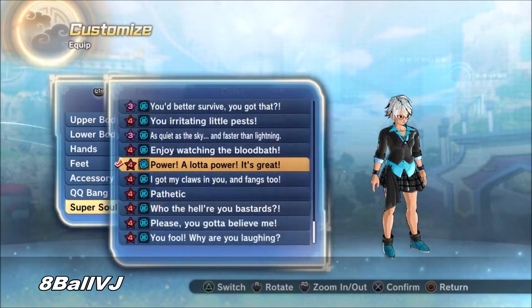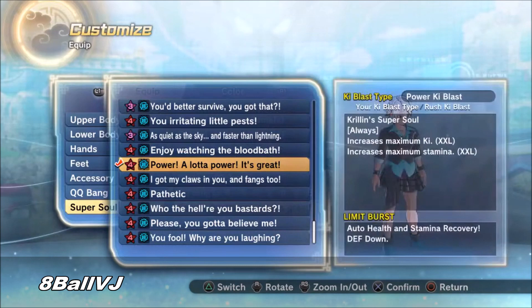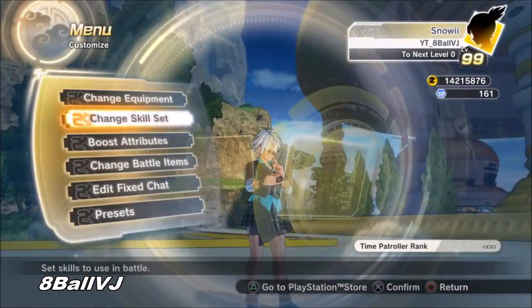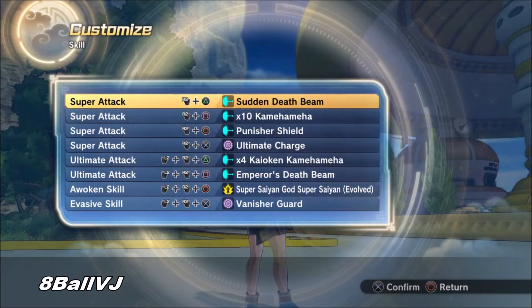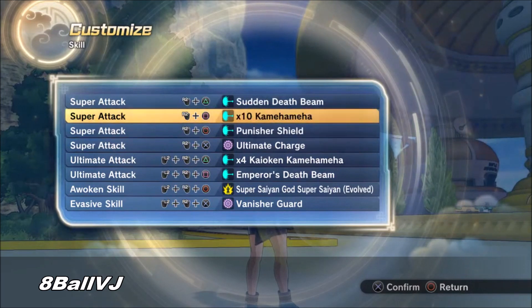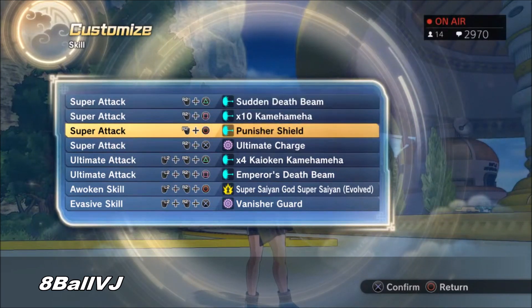The super soul I run for this is 'Power, a lot of power' — it's the Krillin super soul and in my opinion it's the best one in the game because it just boosts your attribute points so much. You can literally start a build with no points and it'll be godly just like that.